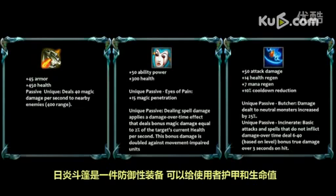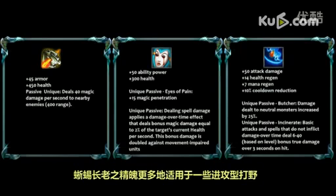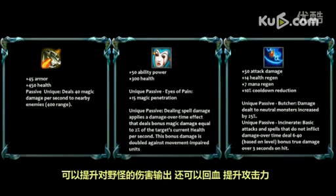Sunfire is more of a defensive item, giving health and armor. Liandry's is more suited towards the typical mage, giving AP and penetration. Spirit of the Elder Lizard is mostly used on some aggressive junglers like Hecarim or Kha'Zix, giving monster damage increase, health and mana regen, and attack damage.